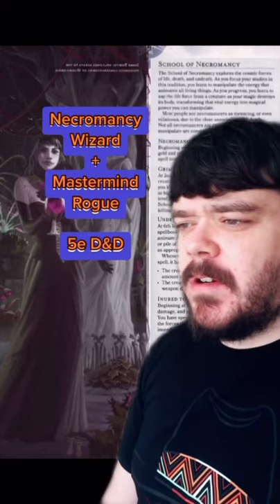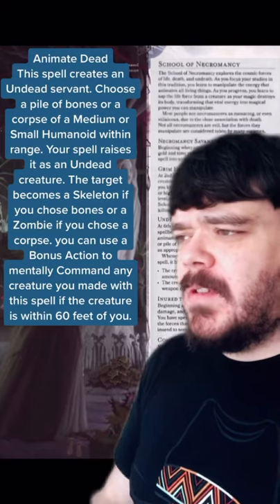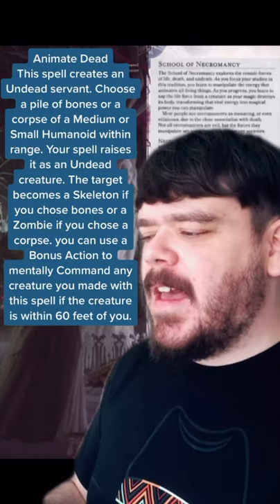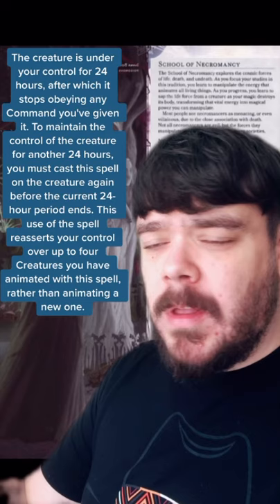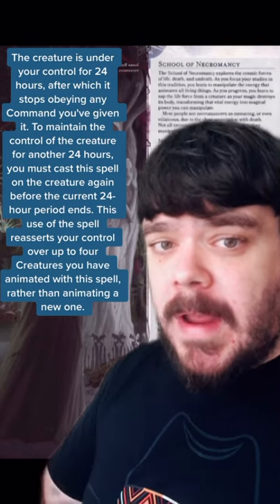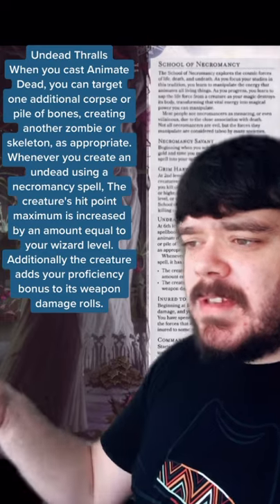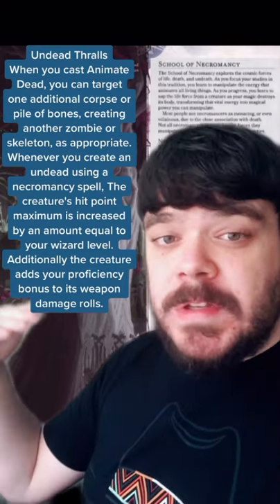Let's talk about why multi-classing necromancy wizard with the mastermind rogue is so dope. First off, the wizard gets access to animate dead at level 5 and they can cast it on a corpse to make it a zombie or a skeleton, and they can use a bonus action to mentally control that creature for 24 hours. A level 6 necromancer can actually add their proficiency to those creatures' attacks and they get extra HP for your wizard level.